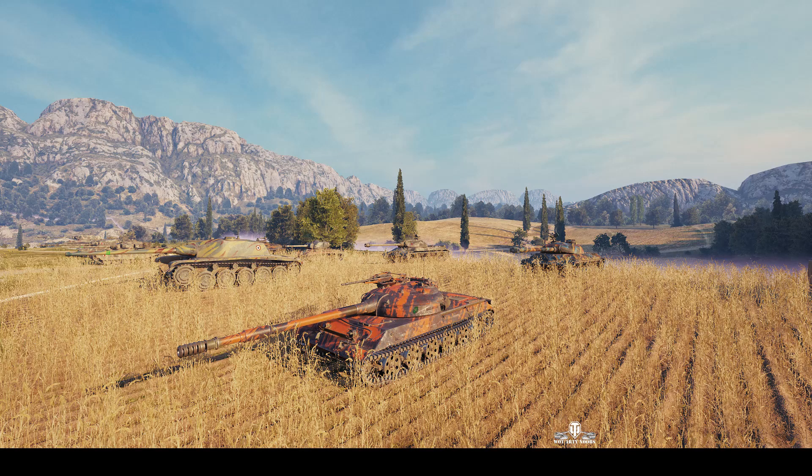Welcome back to WhatRT Noobs for General Disturbance. This is the Object 430U, the Soviet tier 10 medium tank. This one's located on the south spawn of Abbey under the command of Captain Ashdorm.